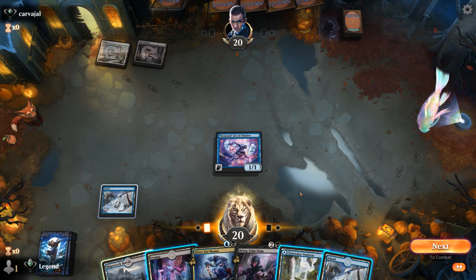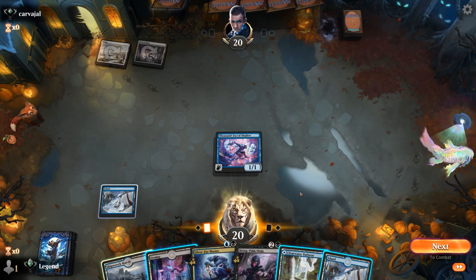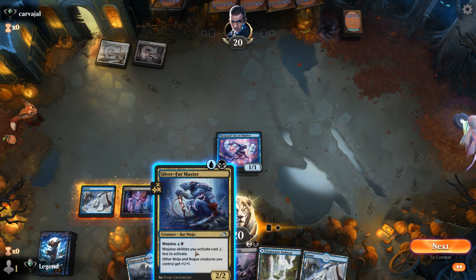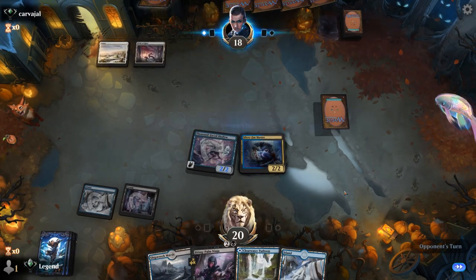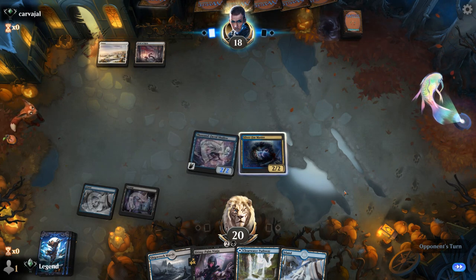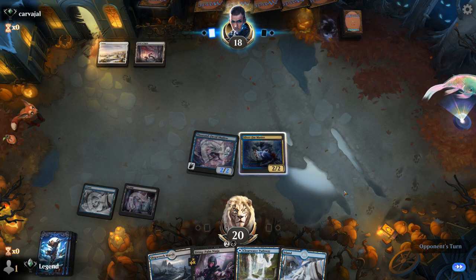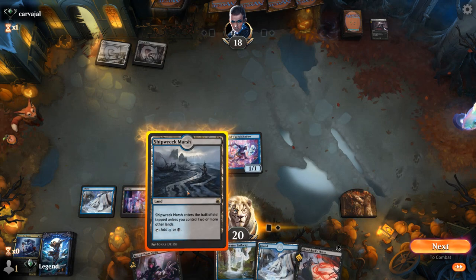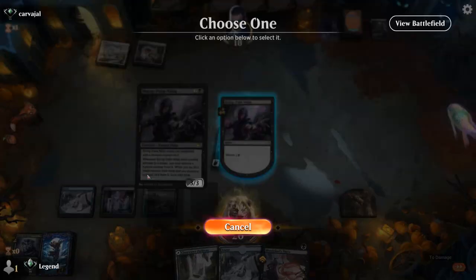If we ninjutsu Master we're not applying much pressure either, so we might have to run into the sweeper anyway. Opponent reveals Fateful Absence — they didn't have a land three yet so no Doomskar this turn. Now we can look at their hand with Biting Palm Ninja next turn. Our opponent is Blue-White Control with double Deluge far from casting, Fading Hope, and the Wandering Emperor. We take Fading Hope since it's the cheapest interaction they can cast immediately.